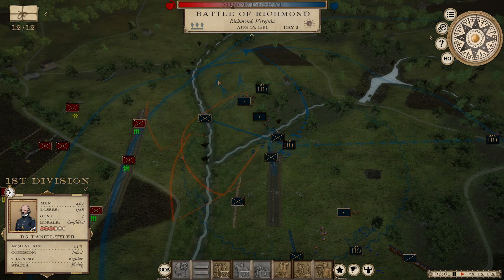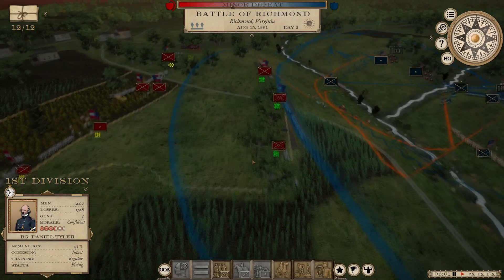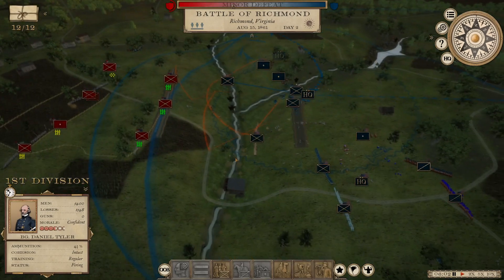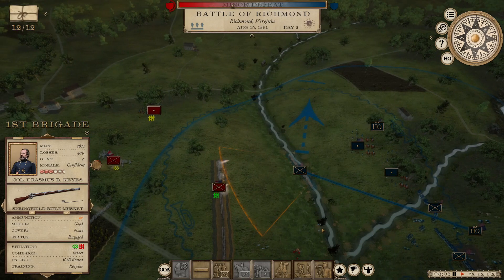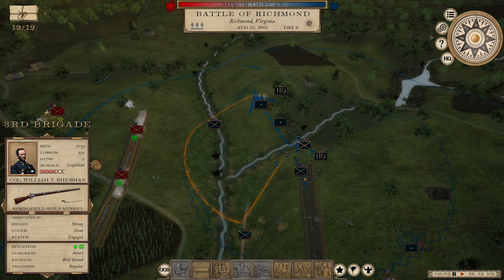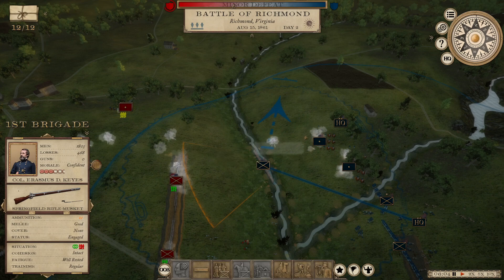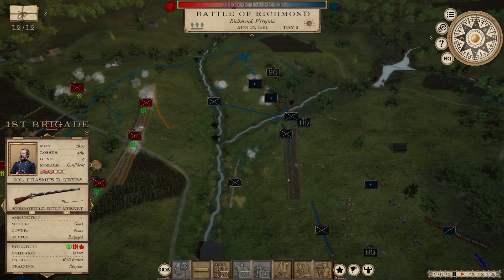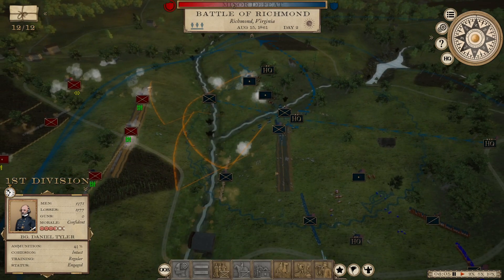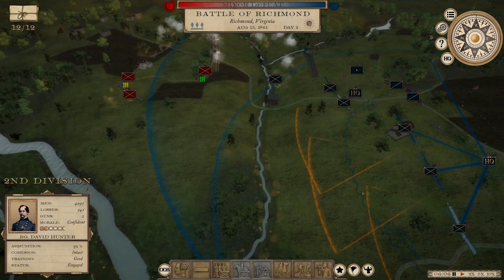Tyler's first division. The AI did intelligently deploy their forces. They pulled back to these hills opposite this creek, and their lead brigades appear to be entrenched, with their rear brigades hanging out there. My artillery ammo — munitions are not good for these brigades. Tyler's division... well, good thing that Hunter's division is in pretty good shape.